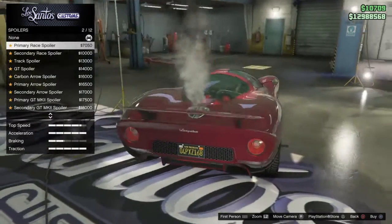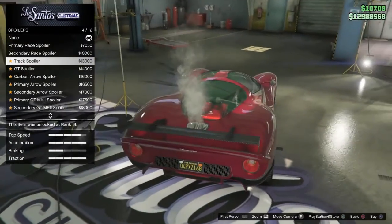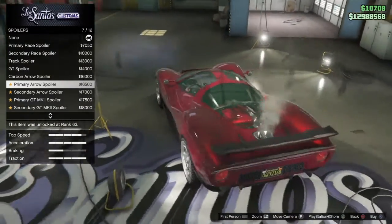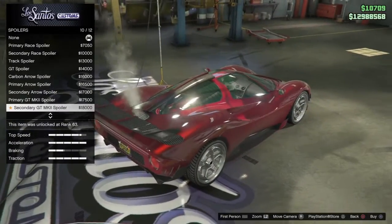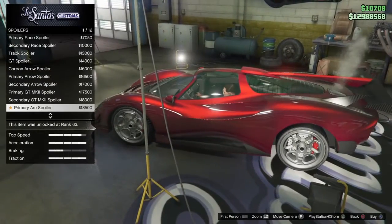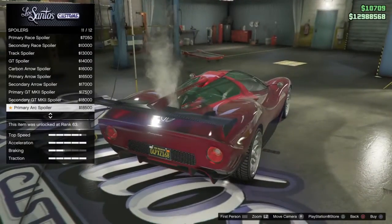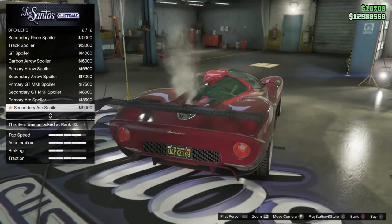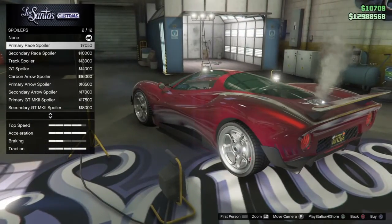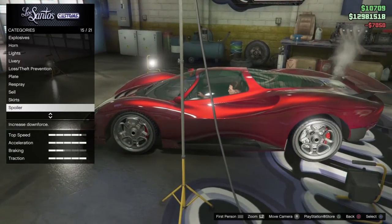Spoilers — here's where it gets interesting. We got a primary race spoiler, secondary track, GT, carbon — oh my gosh, that is some crazy spoiler options. You don't see these spoiler options on any other car. If this spoiler was on the Senna that we have in the game, that would be really nice. I'm going to take the spoiler off the second this video is over, but for the sake of this video I'm just going to throw on a little spoiler here for that extra traction.